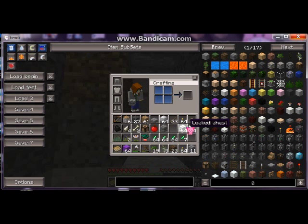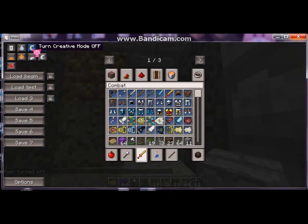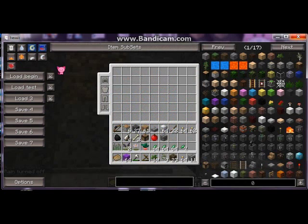This texture pack does not have a texture for locked chest, but that's okay. You can turn rain on, and of course in snow biomes it'll be snow, and in desert biomes it'll just be dark and gloomy. You can also turn on creativity or creativity plus — which is difficult for me to see — and then just turn it off.